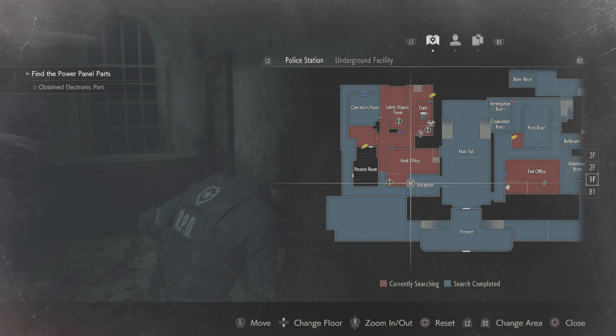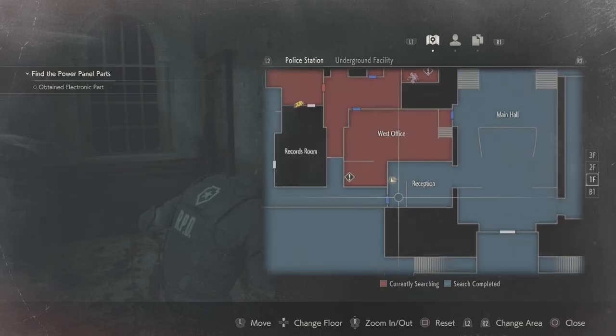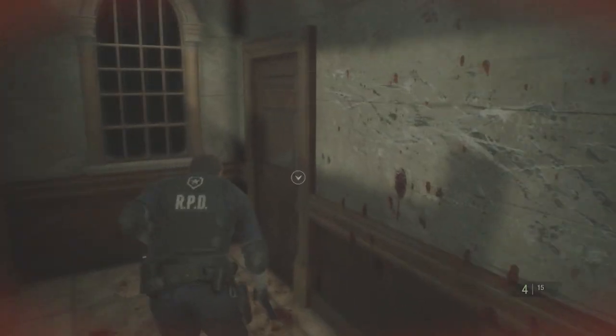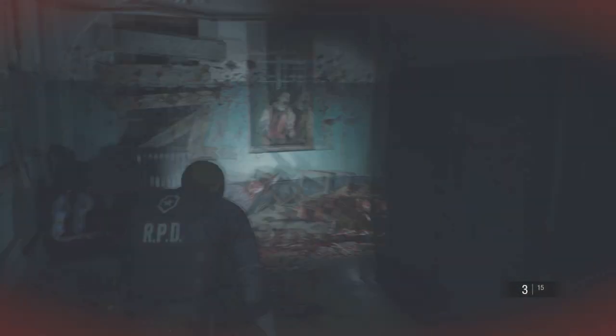In today's video I'm gonna be showing you guys how to find it. You will need the Club Key — if you need a tutorial on how to get the Club Key I will do a tutorial on that. What you want to do is come to where I am right now, where reception is and where this door is. The main hall's there — come through this door and run all the way down. You will encounter a few zombies, just kill them, they're not really much.